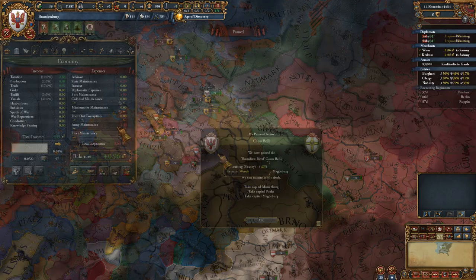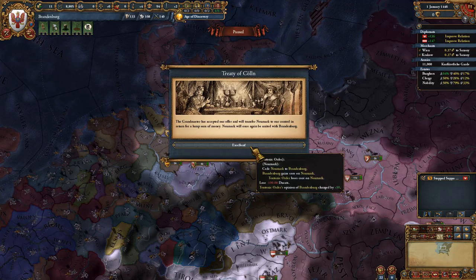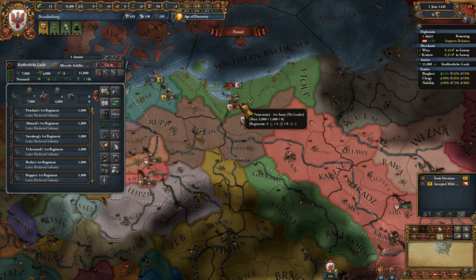At this point you can build a spy network in that One-Province Minor. Now you can mothball your fort and lower army maintenance until the sale of Neumark event happens. At this point, purchase Neumark and complete the mission pertaining to it.